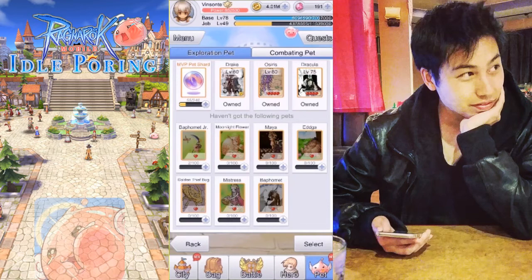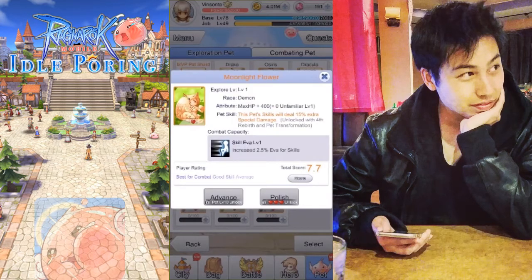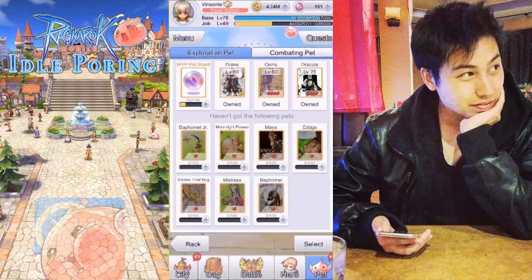Finally, the last one is Moonlight Flower, which a lot of people say isn't that great. It gives you max HP increase and a combat capacity of increasing your invasion in four skills. Let's go over what I think you guys should get.